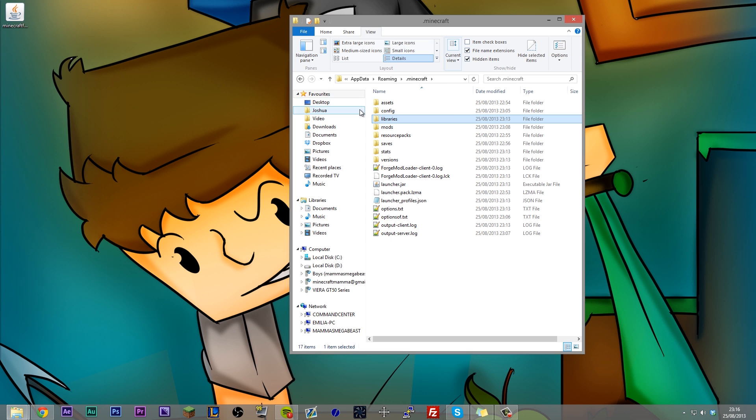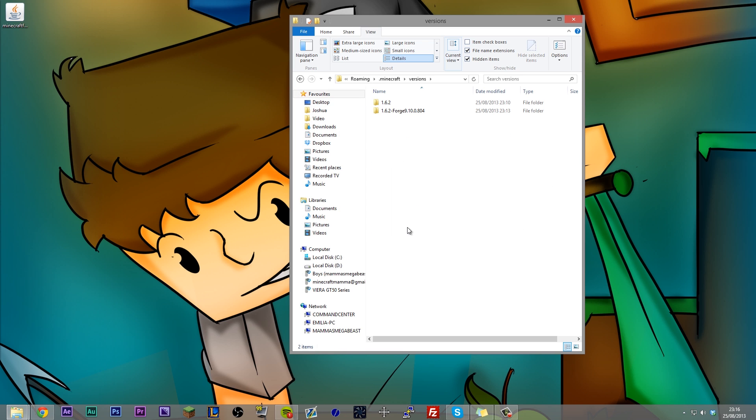Come back to your .minecraft folder and go into Versions. Versions is where the different bin folders for Minecraft are kept. You can see this is our vanilla Minecraft 1.6.2 and this is the new Forge version. We cannot directly edit this, so to make this work we need to create a copy of it and edit that instead. Press Ctrl-C, Ctrl-V — there's your copy. Rename this; I'm going to call it 1.6.2F because it's short and simple. Whatever you call it, you have to rename the .jar and the JSON file the exact same name as the folder.